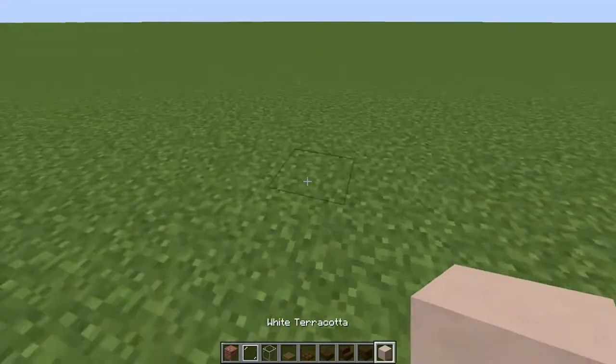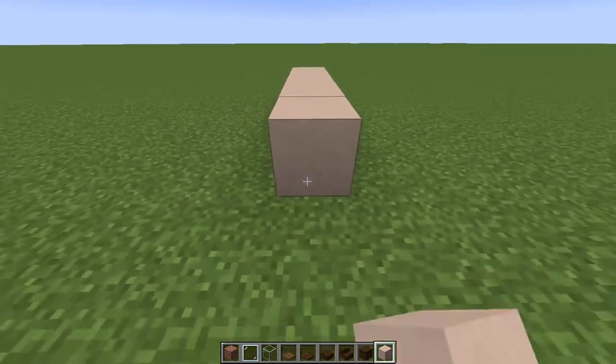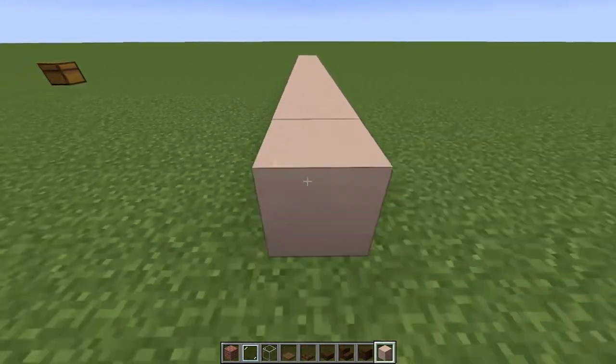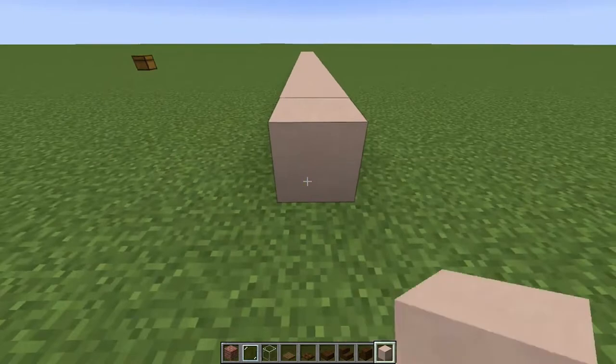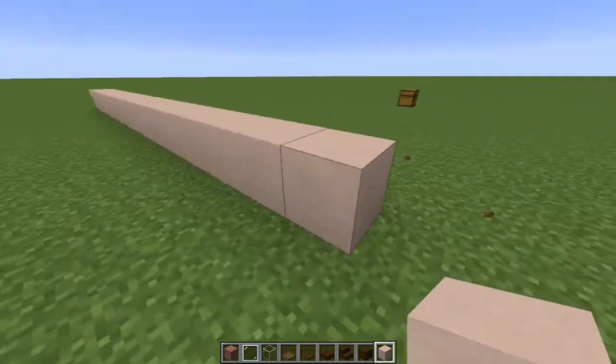To start off you want to come over here and place down 17 blocks — 1 through 17. That'll be the start of your front. Then you want to come to the back and place another 17.